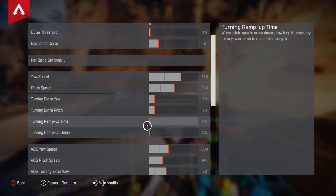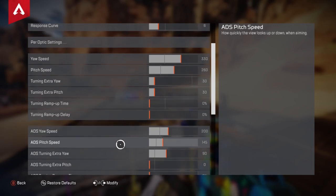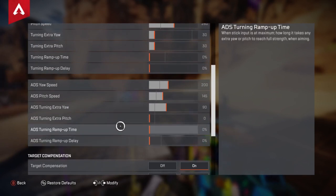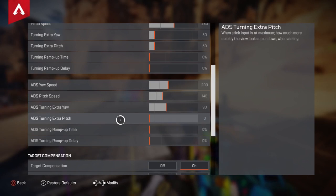Turning ramp up time I have at zero. Ramp up delay — why would you want a delay on your stick input? That's basically lag. Put that at zero. ADS yaw speed is 200%. ADS pitch speed I have at 145. ADS turning yaw I have at 90. All three of the turning extras and ramp up settings for ADS — zero percent, off. Why would you want a delay? You want it all at zero.